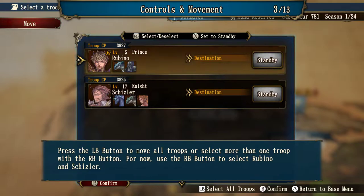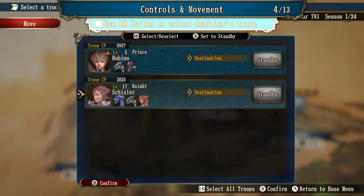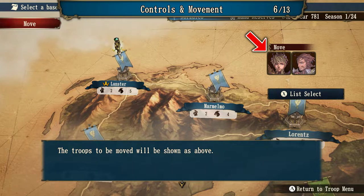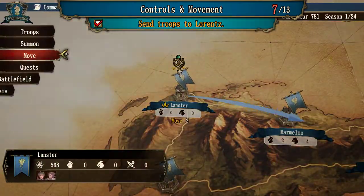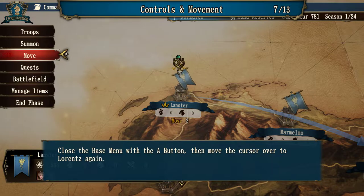Press the left button to move all troops, or select more than one troop with the right button. Use the right button to select Rubino and Schizler. Confirm the selection — troops to be moved will be shown as a row. Then use the directional pad or left stick to move the cursor to Lorenz and press B. Send troops to Lorenz. The order to send troops is complete. Let's check to see if the order has been given correctly. Close the base menu with A, then move the cursor over to Lorenz again.